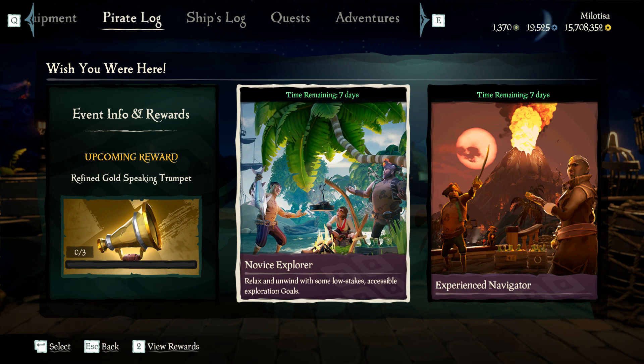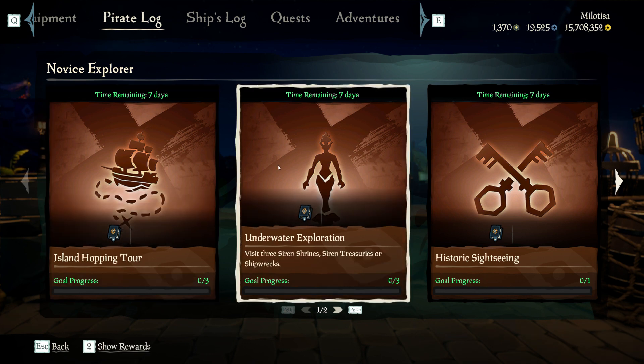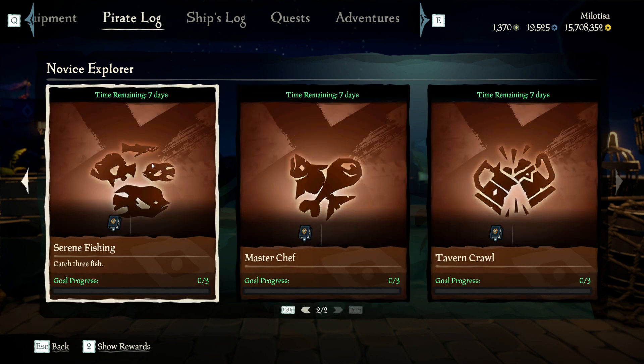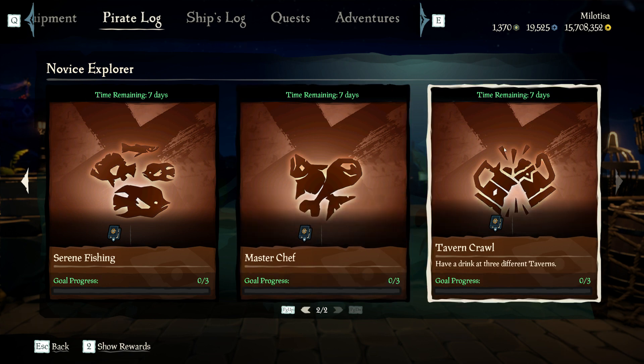One of these cards is the Novice Explorer card. This one holds simpler tasks like visiting islands in different regions, visiting three siren shrines, siren treasuries or shipwrecks, clearing out a sea fort, siren treasury or Gold Hoarder treasure vault, catching three fish, cooking on an island at night on your ship and using our pans on a sea fort stove, and having a drink in three different taverns. Those don't sound that bad, right?